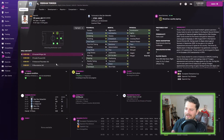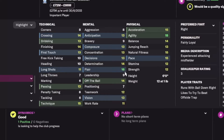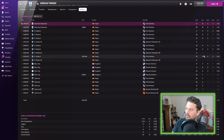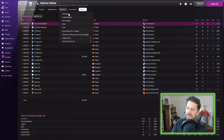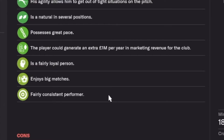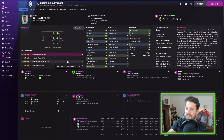Ferran Torres at 30 years old — acceleration 15, agility 18, very good stamina, flair 16. He hasn't developed too much technically: technique 15, finishing 14. He was criminally underplayed — only 11 games for Man City in 2022, zero games in 2024 and 2025, only two games in 2029. Despite that, average rating of 7.14, scored 13 goals in 2029. Scout says he's a fairly consistent performer who enjoys big matches and is a fairly loyal person.